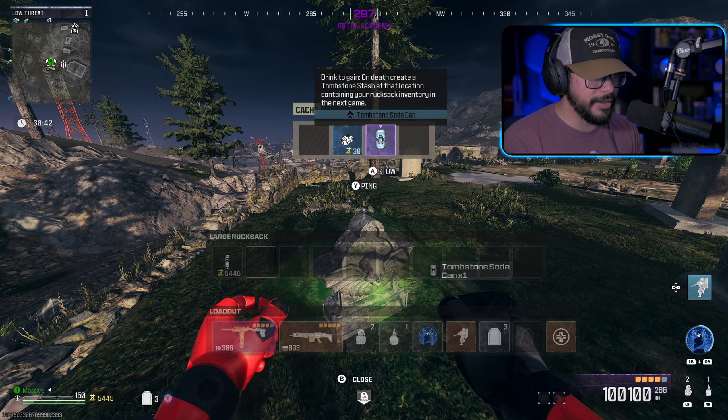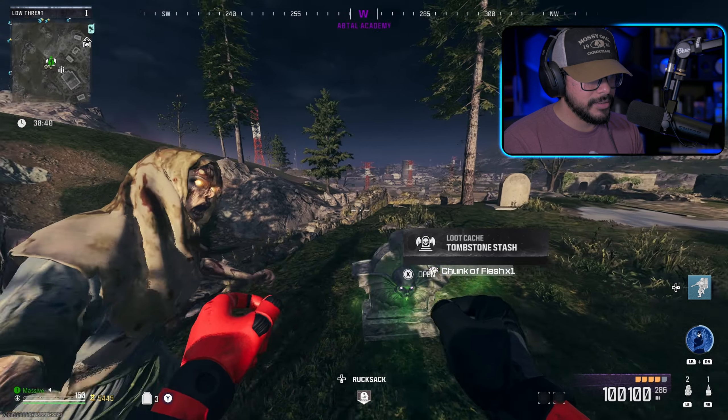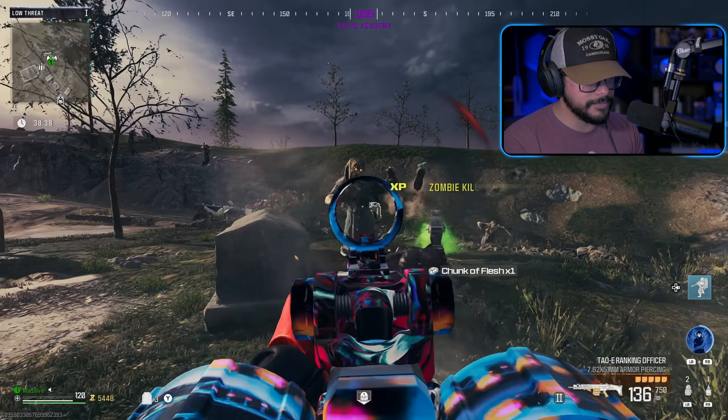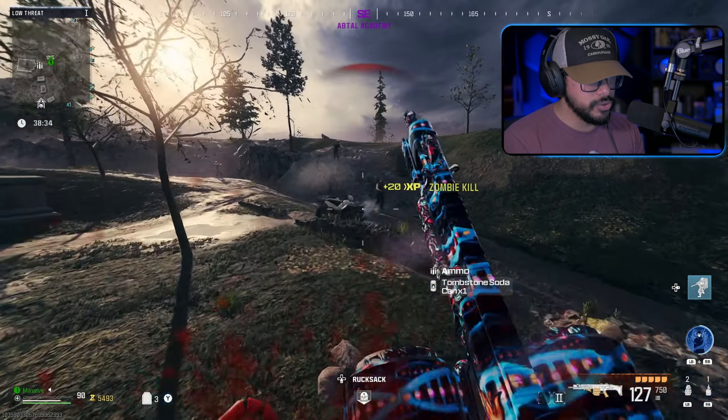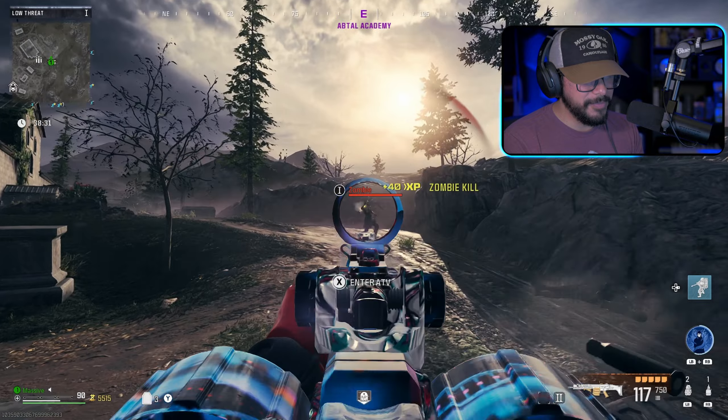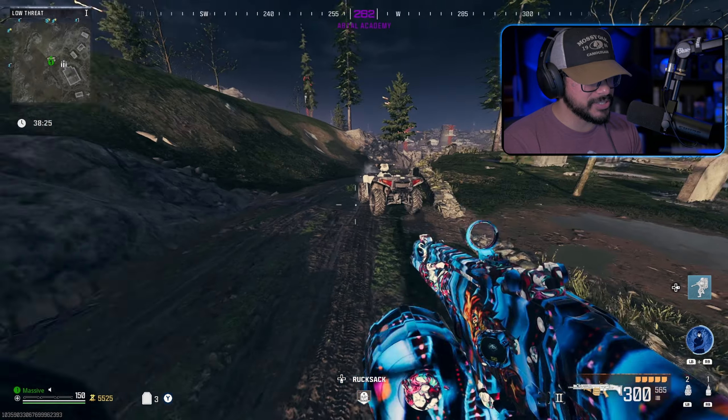Five grand — not bad! Let me see what I got: two tombstone cans, a chunk of meat, and 5,000 essence. That's not too bad honestly.